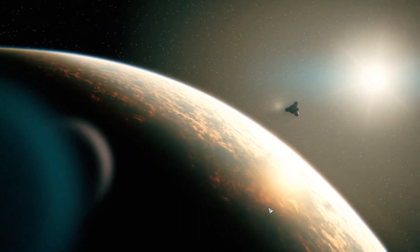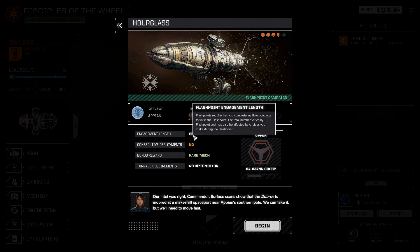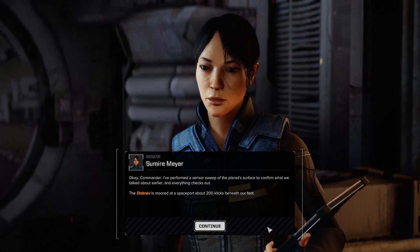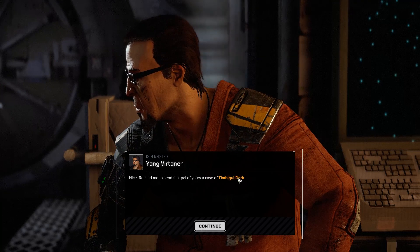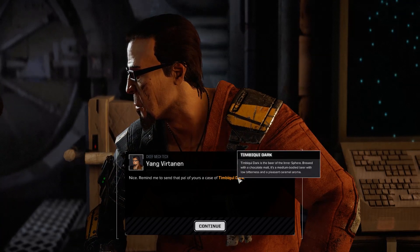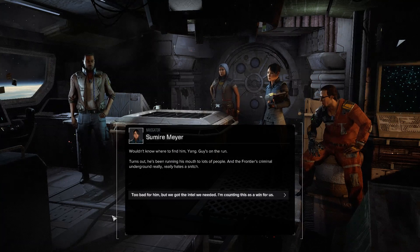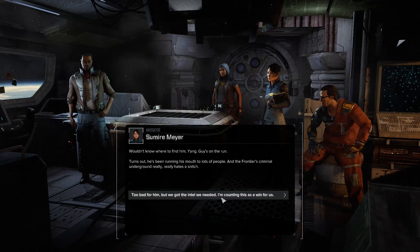We are 50 minutes into the episode and maybe should not begin a new mission, but we're going to push it and do one. No consecutive deployments, engagement length short. 'Our intel was right, Commander — surface scans show the Dobrev is moored at a makeshift spaceport near Appian's southern pole. We can take it, but we'll need to move fast.' We're pretty good at moving fast. 'I've performed a sensor sweep to confirm — the Dobrev is moored at a spaceport about 200 clicks beneath our feet.' The contact who gave us the info has been running his mouth to lots of people, and the Frontier's criminal underground really hates a snitch. Too bad for him, but we got the intel we needed — I'm counting this as a win.